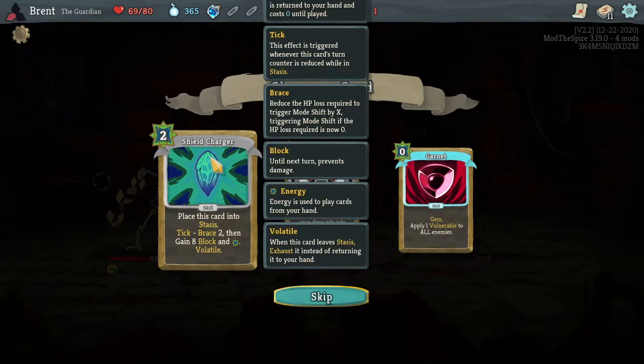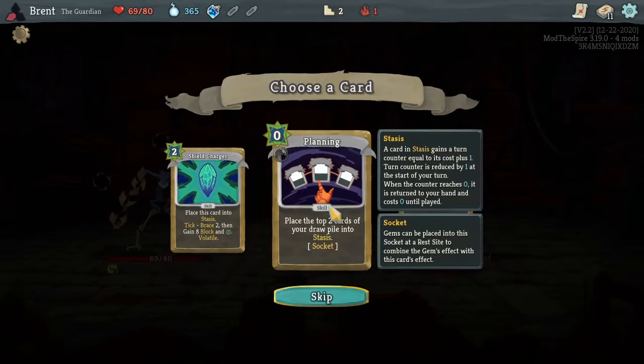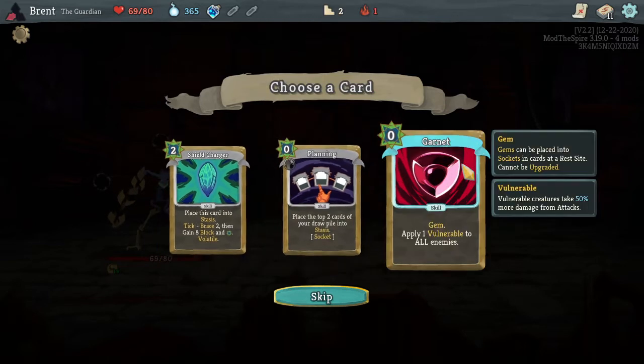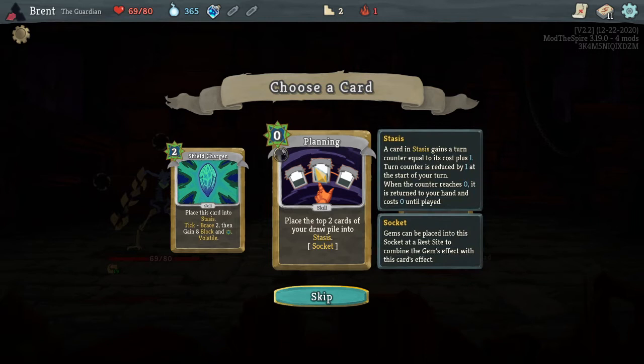I'll place this card into stasis. Brace 2, then gain 8 block and 1 energy. And it's volatile, so at least it's exhausted from stasis. It'll be in stasis for three turns, I think, because it's one plus whatever the cost is. So we'd be getting 8 block, removing 2 Braces, and 1 energy for Shield Charger. I think it's gonna be better just to go with Garnet for the added vulnerability later. They do not spend energy for the added vulnerability, and if we don't have Normality, it's not bad.